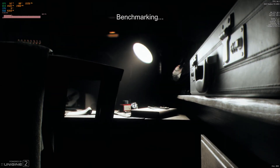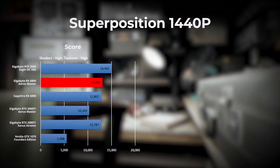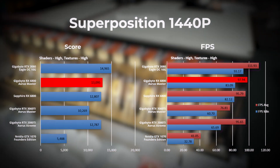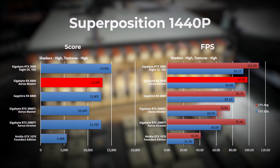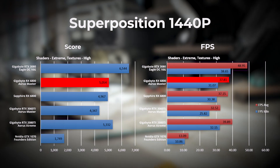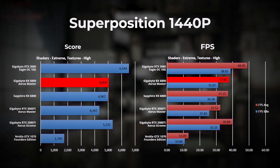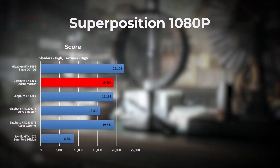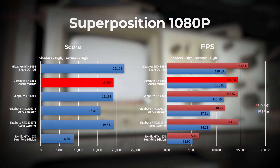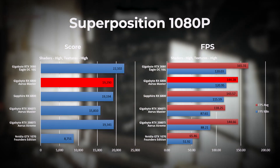Next we go into the benchmarks by Unigine. First on the list is Superposition. For this test, we have the resolution set to 1440p with both shaders and textures set to high. The RX 6800 Aorus Master takes second place, trailing the RTX 3080 by about 12%, and beats the RTX 2080 Ti by 2 frames per second. Running Superposition again at 1440p but with shaders cranked to extreme, the RX 6800 drops to third place with the RTX 3080 leading, followed by the RTX 2080 Ti.